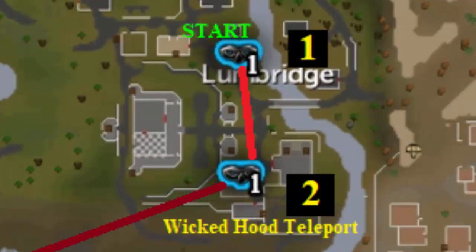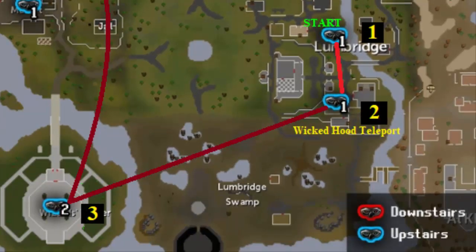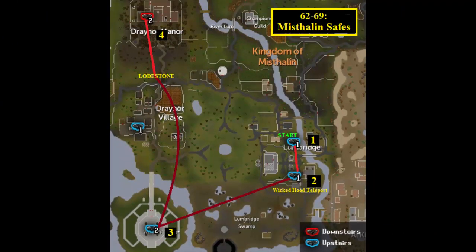From level 62 through 69 Thieving, use the Misthalin safes. Start by looting the first floor of Roddick's house in Lumbridge, then run south to the first floor of Bob's house. Use your Wicked Hood to teleport to the Wizard Tower and descend one floor to loot the two safes there. Then use Draynor Lodestone and run north to Draynor Manor's west room for two safes, then use the Varrock Lodestone or Teletab for the three safes in the Varrock Palace Treasury. This gives approximately 275 through 350k Thieving XP an hour.